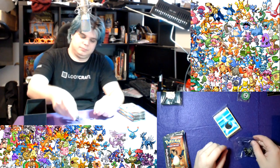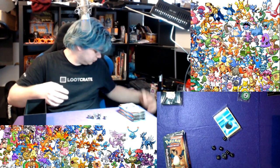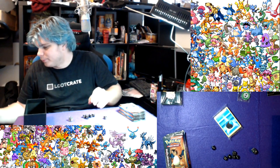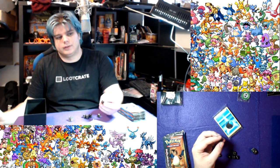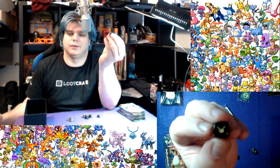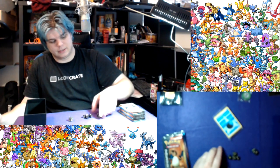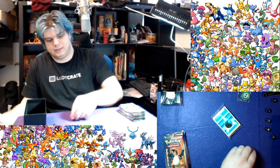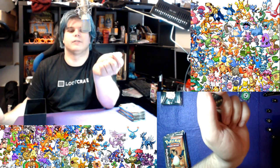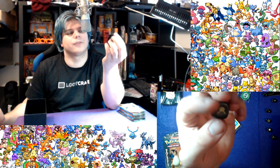We have six of these just damage counters - six damage counter dice, which are just simple black with gold and the little Pikachu hair. There we go, there's the one. You get six of them, pretty funky. And then you have one competition legal coin flip die, which is slightly bigger and is slightly opaque, but again it has the Pikachu on the one.